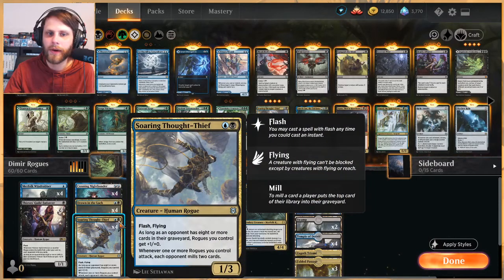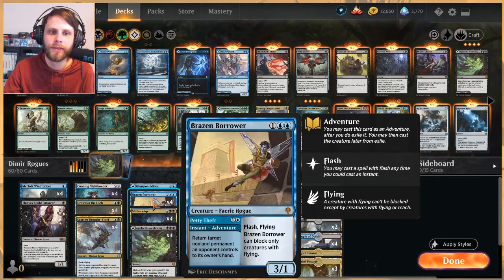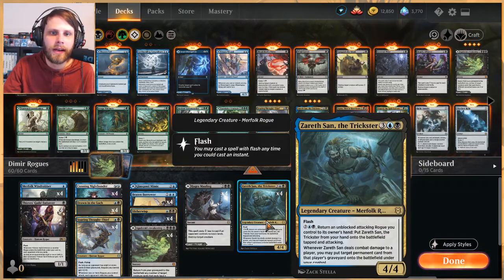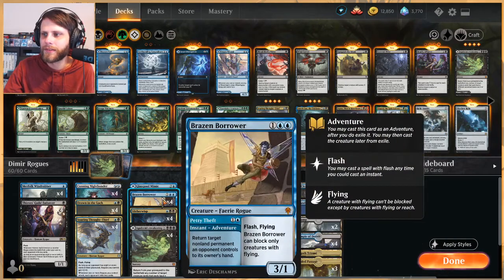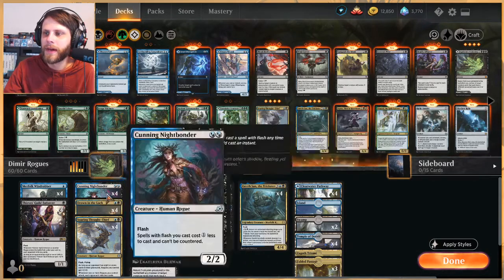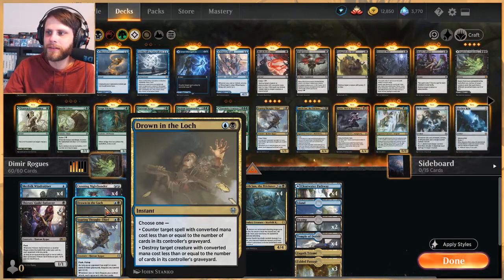The problem I have with Night Bonder is it only cheapens up a few things — it can't remove actual mana symbols. For something like Brazen Borrower it can make it two blue instead of two blue and one generic, or for Zareth San make it slightly cheaper, and they do stack. But that's not a huge cost reduction on a Brazen Borrower, and this isn't how we'd usually want to play Zareth San anyway. I pulled this list as a starting point and found this card a little underwhelming — I would swap it.